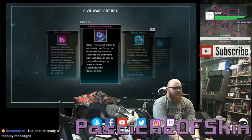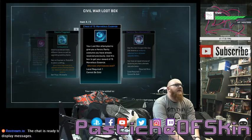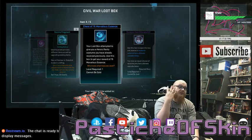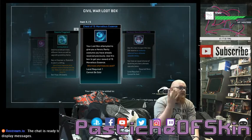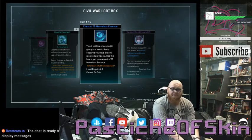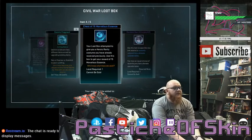Box eleven: two Eternity Splinters, four Marvelous Essence, five Cosmic Fragments, and a chest of 15 Marvelous Essence — so that's four! We're on four costumes now, four drops in ten boxes — near a 40% drop rate. And a random hero ultimate gift that we'll open after we're all done with this.